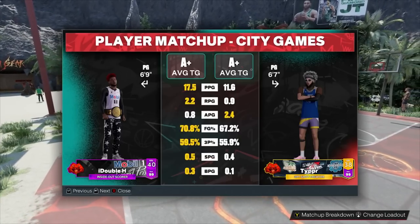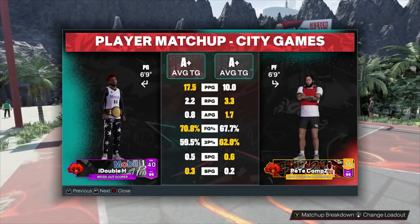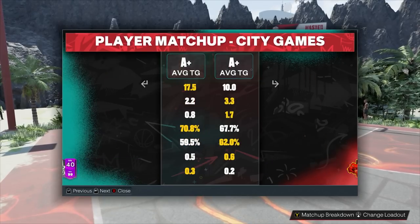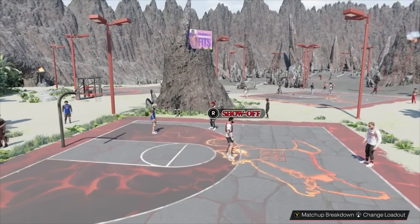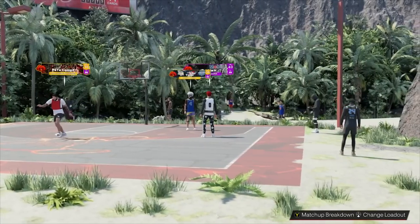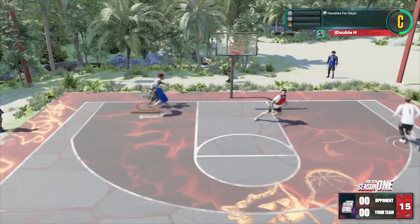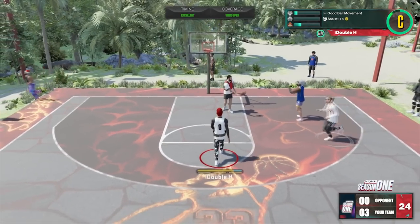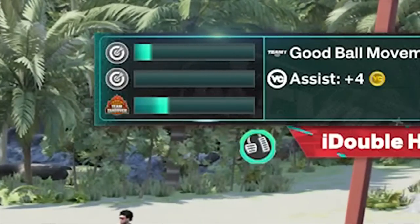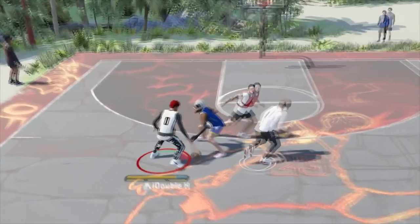We are playing two goat-tier players — like 99 overall, 98 overall. They shoot so good from three. These guys are locked in. I don't even know if we're going to be able to show off the takeover perk in this one. From an assist that's how much takeover we got. It's a good comp game to start the video.